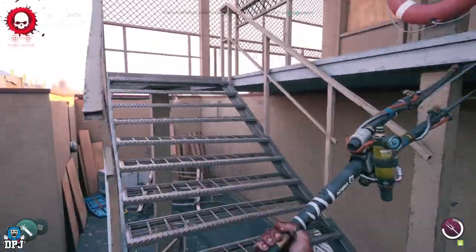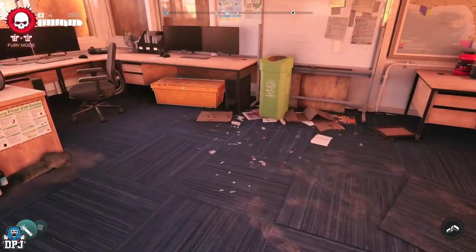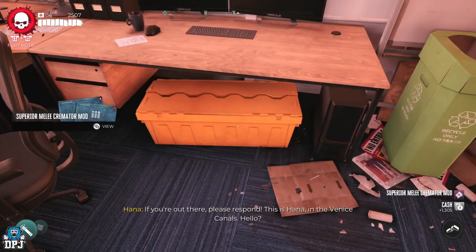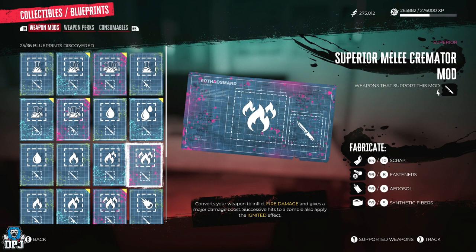Successive hits to a zombie also applies the ignited effect — pretty cool guys, you won't want to miss out on this one. That is what's inside the lifeguard's kit box and how you open it. If you enjoyed the video, leaving a like really helps out. If you want to see more, be sure to subscribe, and hopefully I will see you on the next one.